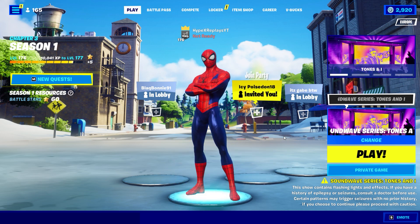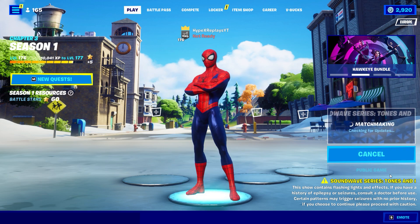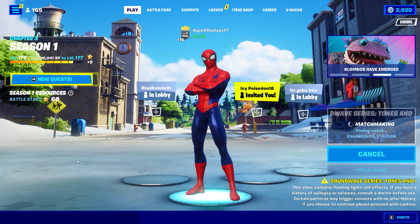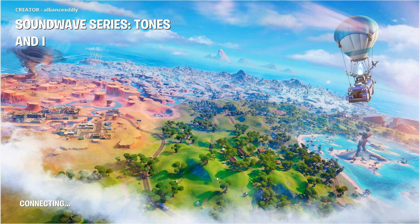What you're going to want to do is click right here and load into a public game. It needs to be a public game — make sure it says public game right here, not a private game by accident. Check the bottom right to confirm it says public game, then go ahead and load in.